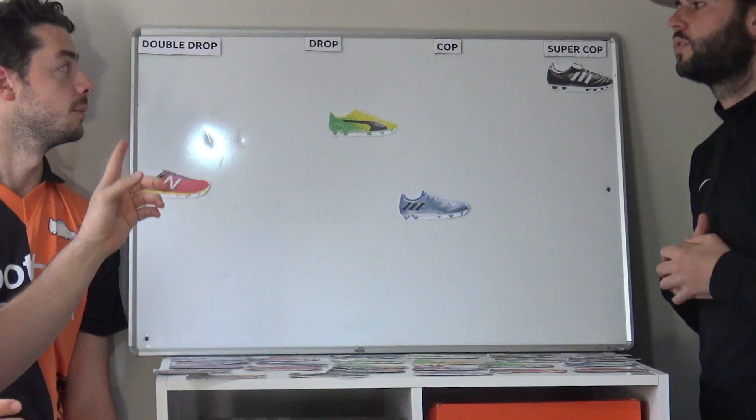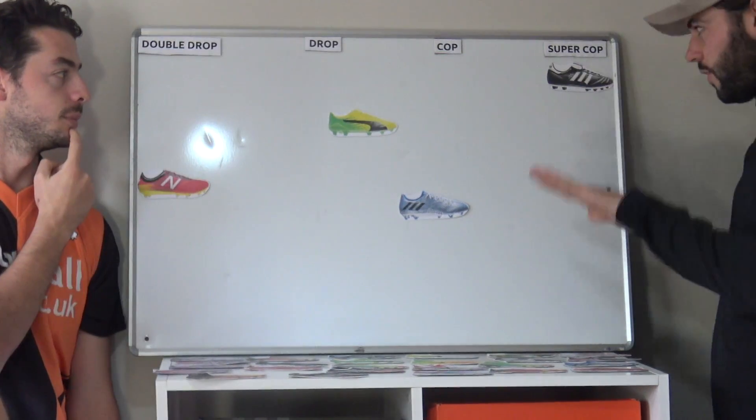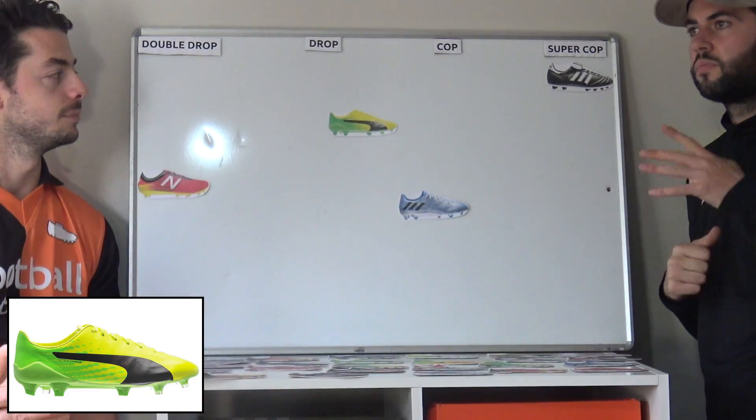So far on the board we've got the Double Drop and the New Balance Furons. Super Cop — cop them a day out, it's got Cop in the name. The Messi 16.1 is a Cop, and there's a bit of a drop on the Evo Speeds — yeah, in between.